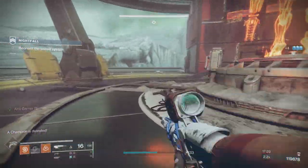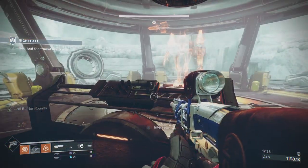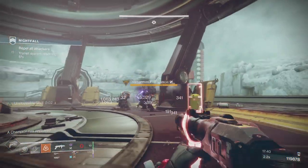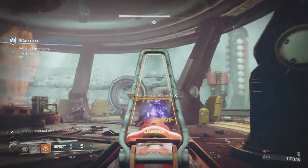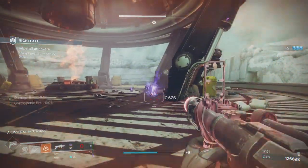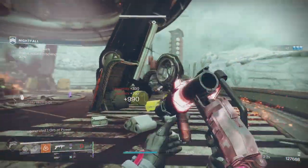Now we need to charge up the teleporters. Once you do that you're going to get an unstoppable and some normal ads. Stop the unstoppable quickly and then melt him with heavy — he's the priority because you're going to be overrun with dogs pretty soon.